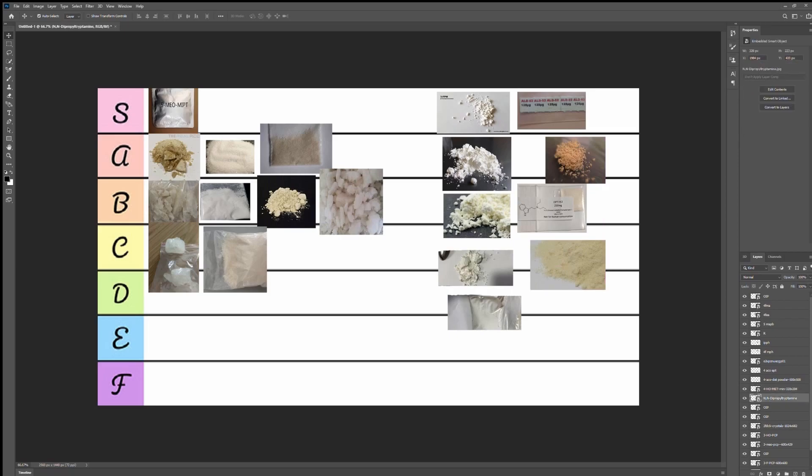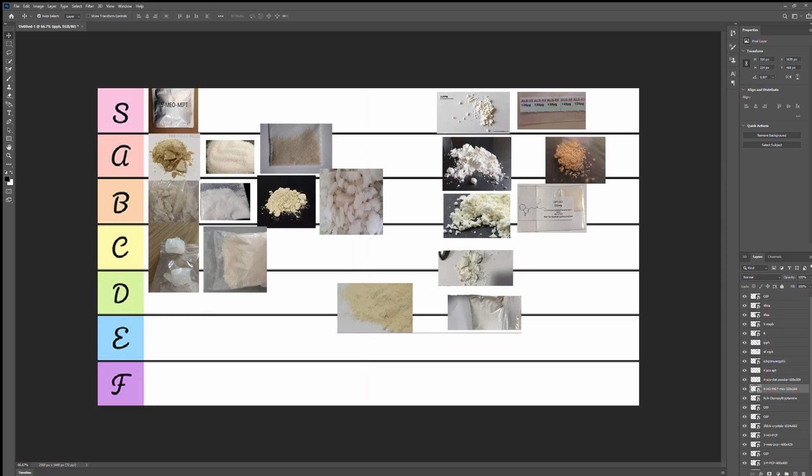Moving on to some psychedelics and stimulants — RC stimulants, RC psychedelics, and RC dissos. I'm rating the best and worst RC dissos, stimulants, and psychedelics. Now this chemical right here is 4-HO-MET. It's nice and I'm gonna do another video about my experience with it, because I have a really nice experience with it.